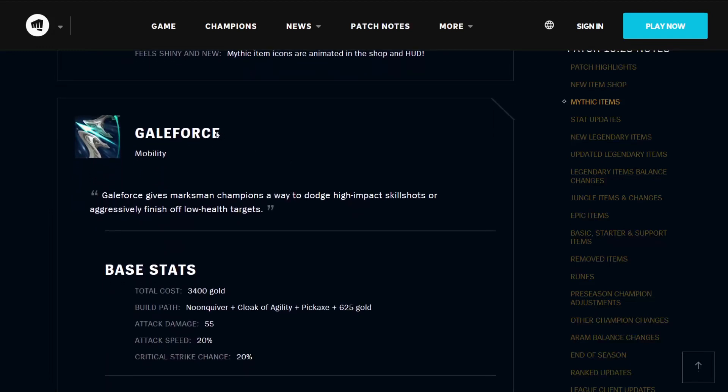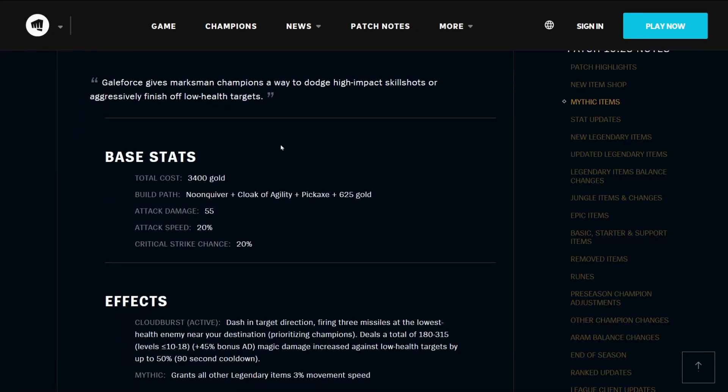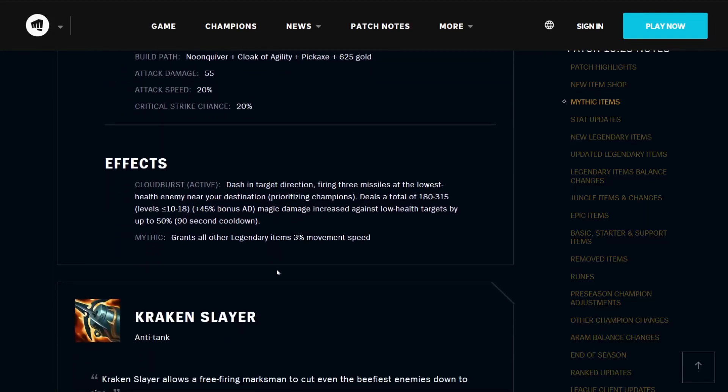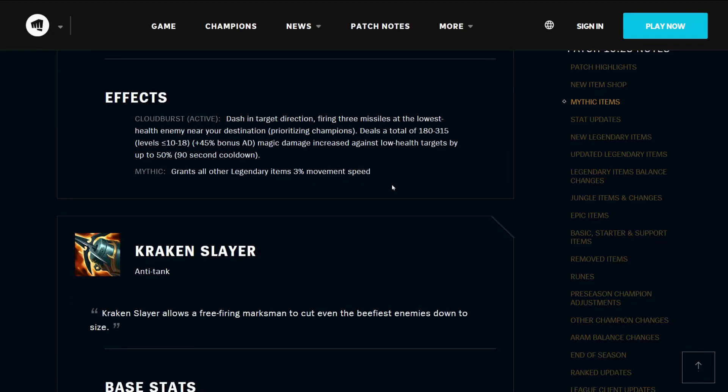The first Mythic Item is the Gale Force, for mobility. Gale Force gives Marksman champions a way to dodge high-impact skill shots, or aggressively finish off low-health targets. It costs 3400 gold, builds from the Noon Quiver, Cloak of Agility, Pickaxe, and 625 gold. It has 55 attack damage, 20% attack speed, and 20% critical strike chance. Its active, Cloud Burst, lets you dash in a target direction, firing three missiles at the lowest health enemy near your destination, prioritizing champions. It deals 180 to 315 magic damage based on level and bonus AD, increased against low-health targets by up to 50%, on a 90-second cooldown. It also grants all other Legendary Items 3% movement speed.